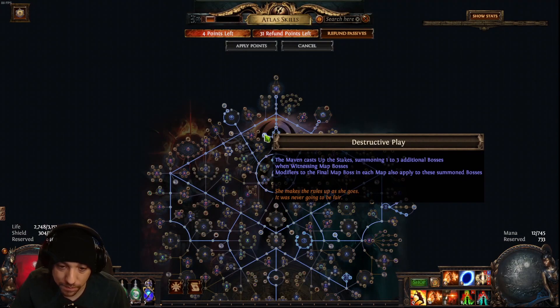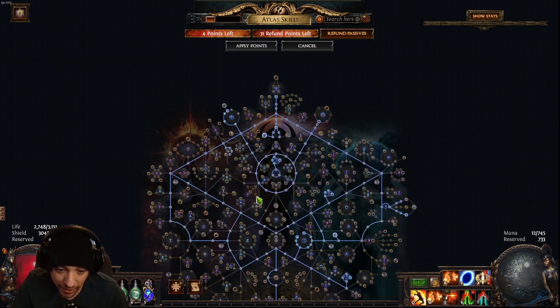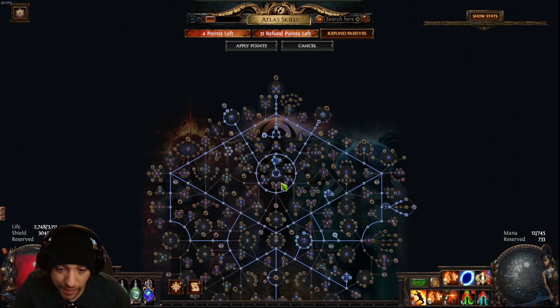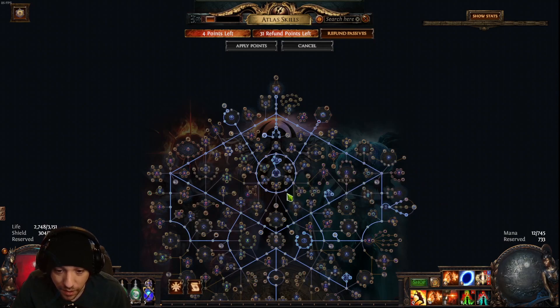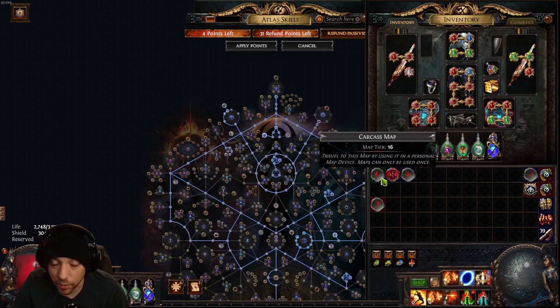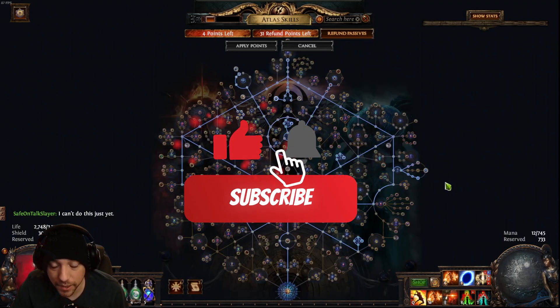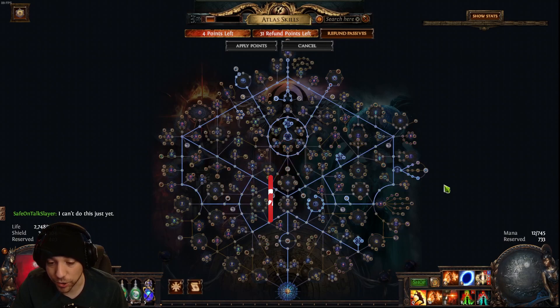That's kind of a wrap. I absolutely love Destructive Play — I think it makes the game so much more fun and is one of the best keystones they've introduced. If you haven't tried it yet, I highly suggest you do. It's very simple, you don't need a lot of mechanics on the map, just run it normally. The extra content is going to make your maps a little juicier. Run whatever rarity maps you can — if you can run rare or even magic maps, it's always better than white because it gives pack size, item rarity, and item quantity, so you find more and better stuff.